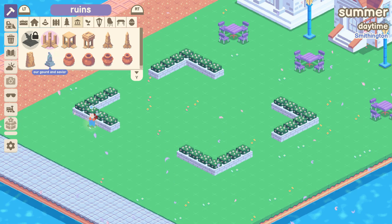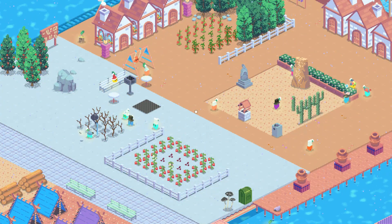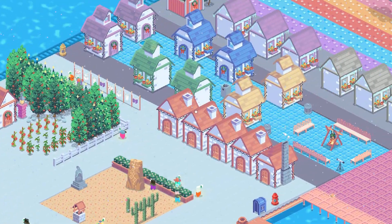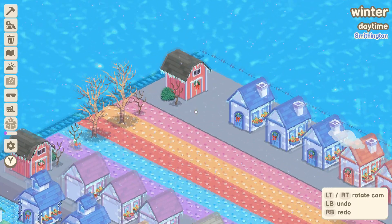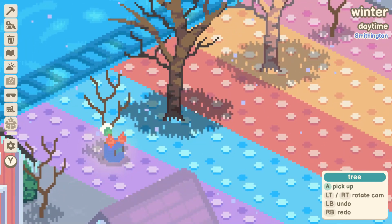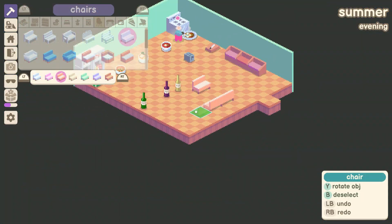They wander off totally doing their own thing, and whilst you can pick them up and drop them in various different environments or arenas — particularly because you can wall things off — unlike the Sims, the Gourdlets don't need to be fed or watered, they just wander around being stupid. You can place them in the water and they'll float around in a little dinghy chilling out, or place them amongst trees and they'll start swinging around on rope swings, or they'll wander off to the ferris wheel and start tootling around on it.